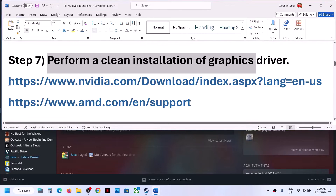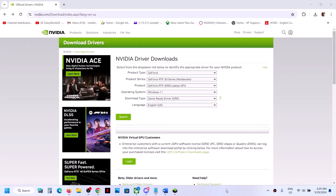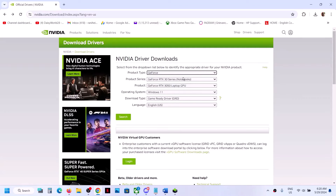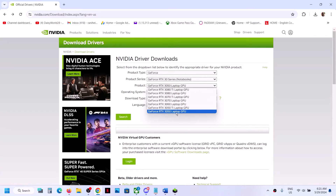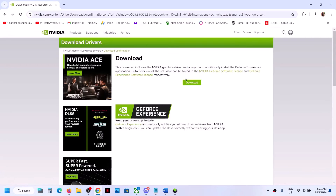The next step is to perform a clean installation of your graphics driver. If you have an Nvidia card, go to the Nvidia website. If you have an AMD card, go to the AMD website. On the Nvidia website, select the right product type, series, and your specific graphics card. Select your Windows version (10 or 11), click Search, then Download, and once the download is complete run the exe file.